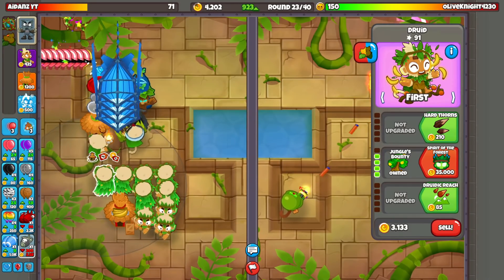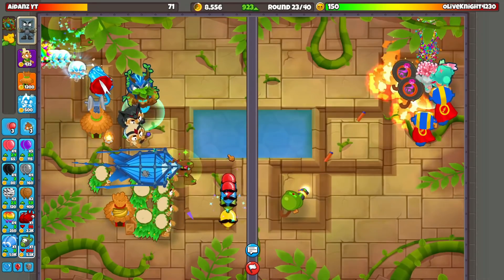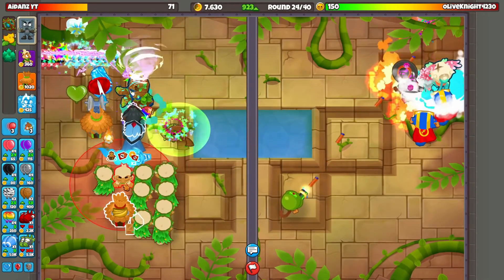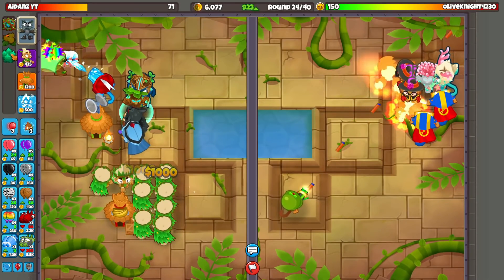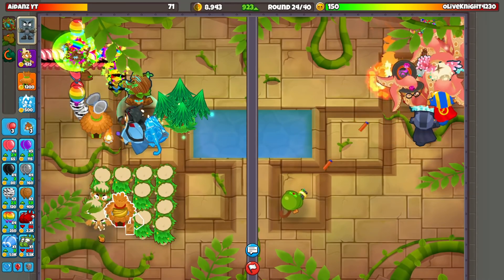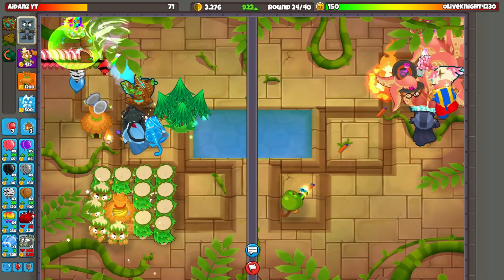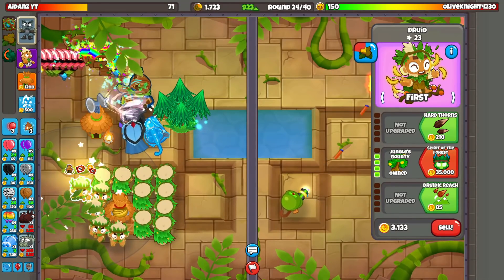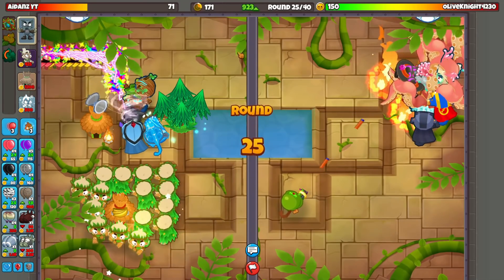We're gonna have to sell off a couple of these. Okay, wow — that was an easy defend! Why did I think that was gonna be super difficult? We just killed that. We still have a lot of time before round 26 comes, so let's just keep doing these. We can always sell if we need to get up what it's called — you can just sell if we need to.